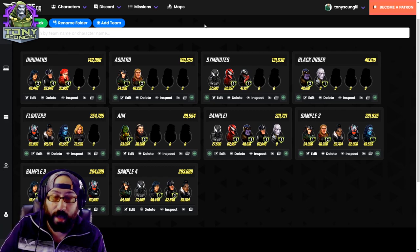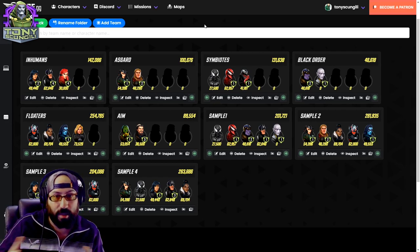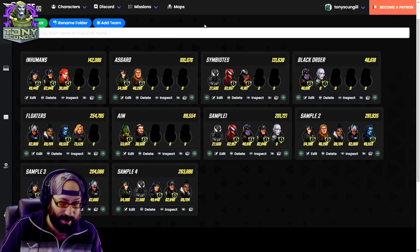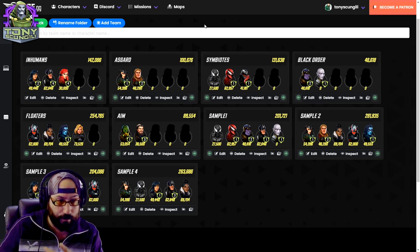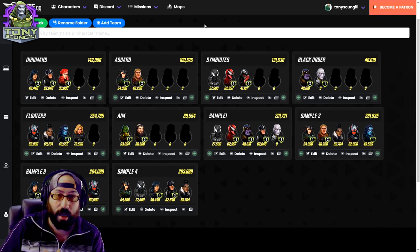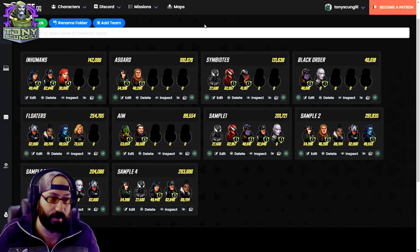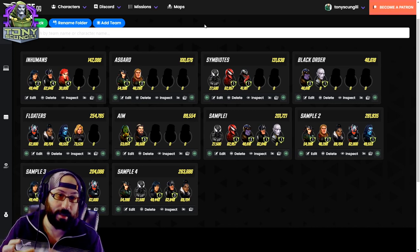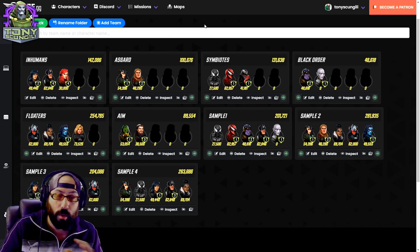Starting off, we'll go with the Inhumans: Yo-Yo, Black Bolt, and Crystal. Crystal gives them sustainability as well as a lot of extra value by slowing the opposing team. Getting a little bit of extra energy from Yo-Yo is definitely beneficial. The downside is Yo-Yo's basic will not exclusively call Black Bolt, so you get a little less sustainability when it comes to removing buffs, but you gain more base-level healing. If you have these three characters relatively high, that's the core of a team — you'd splash two other characters in.